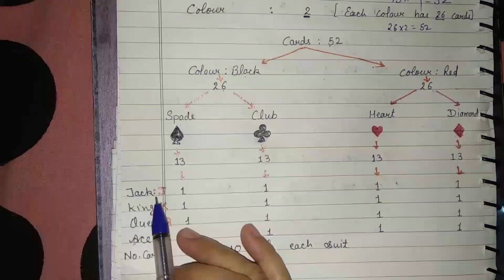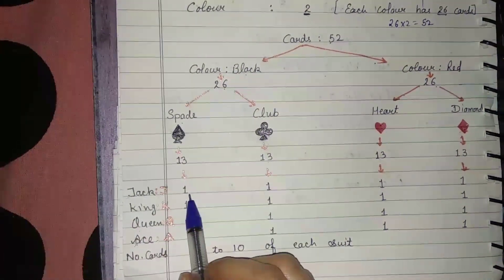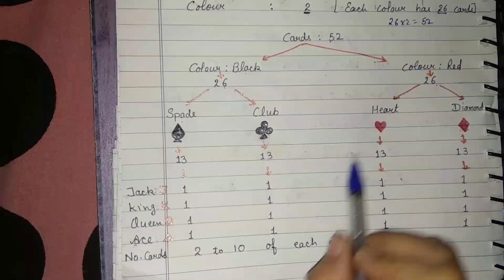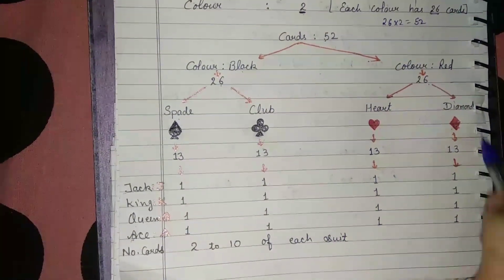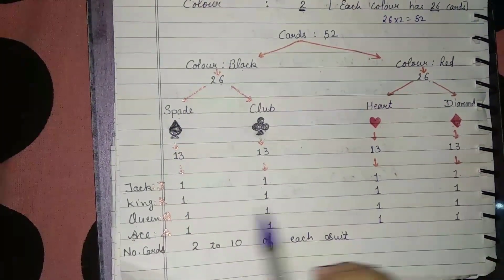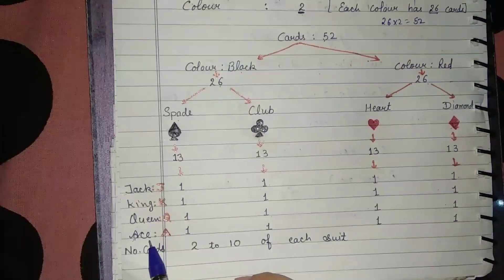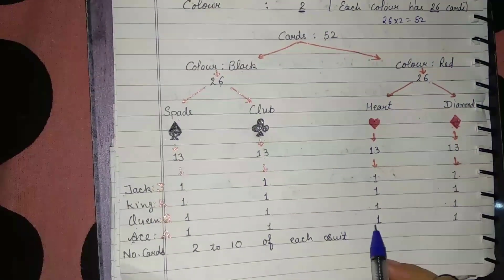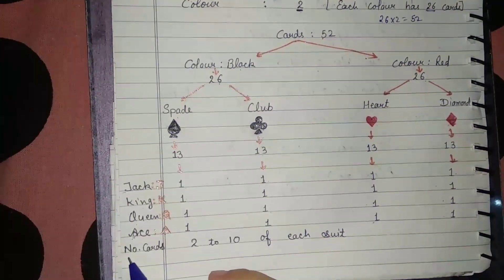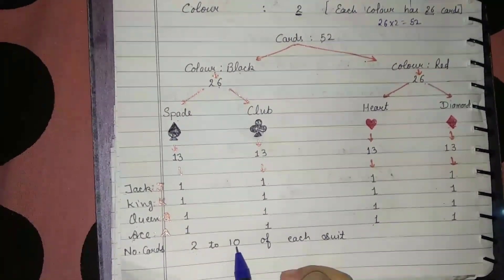Design-wise, each suit has one Jack: Spade, Club, Heart and Diamond each have one Jack. Similarly, each suit has one King and one Queen. If we talk about Ace cards, each suit also has one Ace. The remaining cards are number cards, and each suit has 10 number cards.